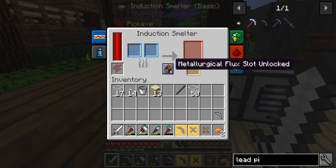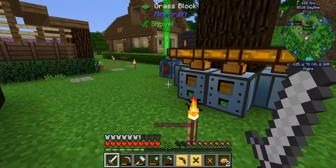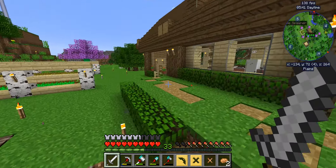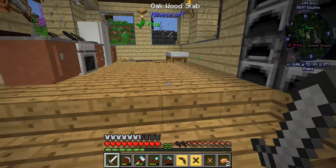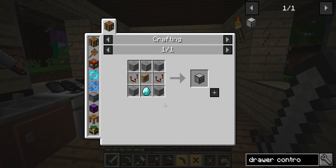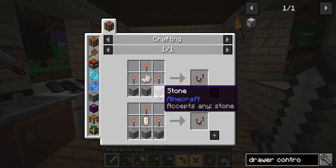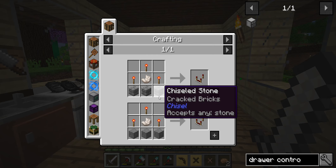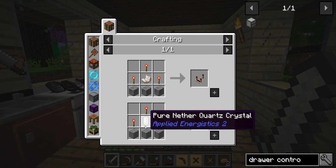And then we also have the induction smelter over here. We need a drawer controller. If you've never played with storage drawers before, I'll show you what it is real quick. A drawer controller looks like this. It's made up with these guys here, which you need a piece of nether quartz for. And I could mine underground for days and never find the stuff - it's just easier to go in the nether and get it. I need a little more obsidian before I can get it. Three and three is six - I need two more pieces of obsidian. And it's a lot easier to get it with a pick than it is with a hammer. So we have everything we need but the quartz.